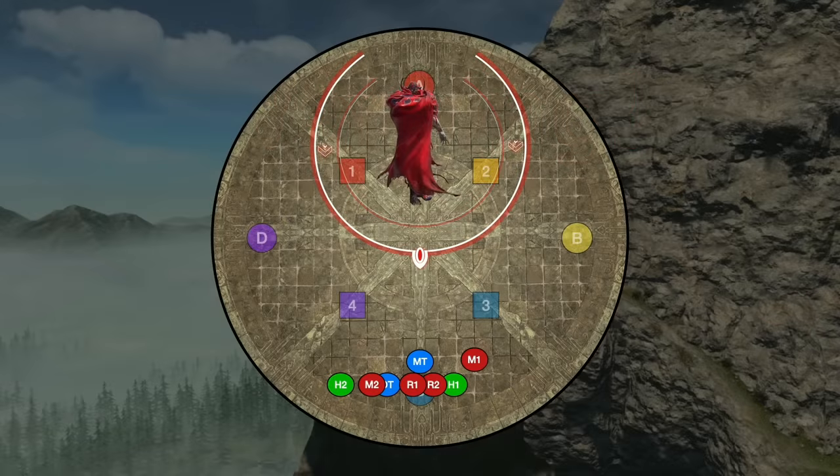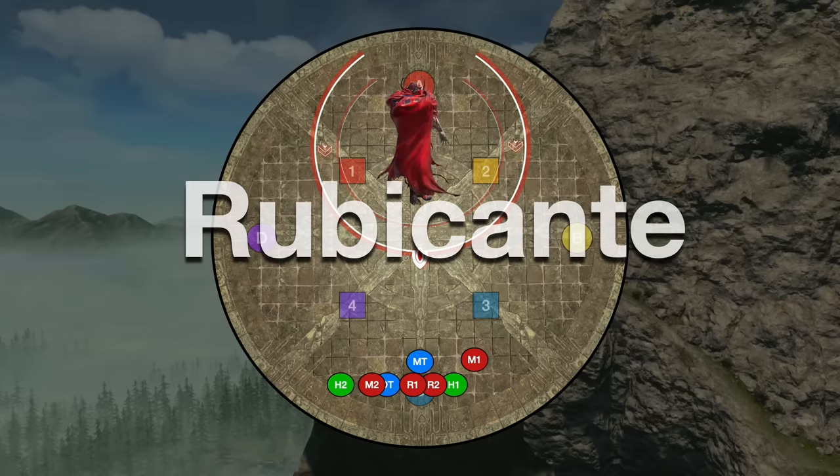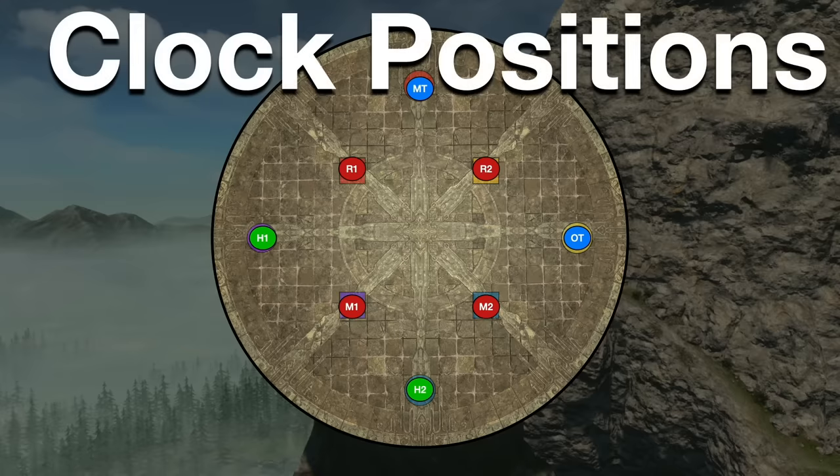Warning, this video features full spoilers for the trial released in patch 6.3 of Final Fantasy XIV. Hi guys, and welcome to a Hector Lecture Guide to the fight Mount Ordeals Extreme. This is Rubicante. The only pre-positions that you need to agree before the fight are clock positions. I prefer these ones, but in general you should have tanks and healers alternating with the DPS.